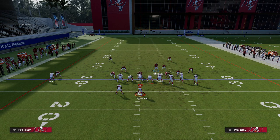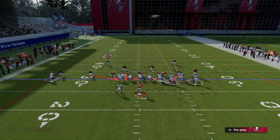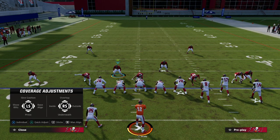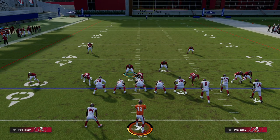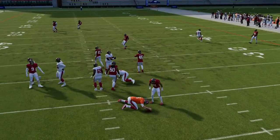For Cover 0 — most of you like blitzing out of Cover 0 this year — you naturally want to make sure you shade outside. Why? Where's your help? This is basically Cover 1 Rat in a way; you're going to lurk the middle of the field. You want the routes that beat your man coverage to be breaking toward where your user is. In this example, routes are breaking there — where are you going to throw that ball? There's really nowhere to throw because we shaded outside. That's how you use shading schematically to make your defense 10 times better.